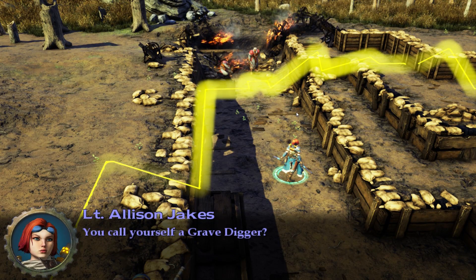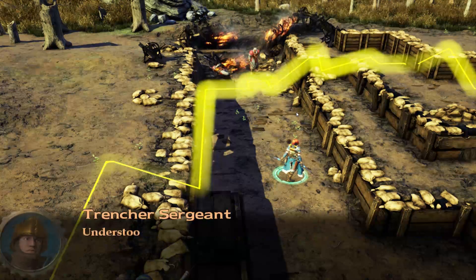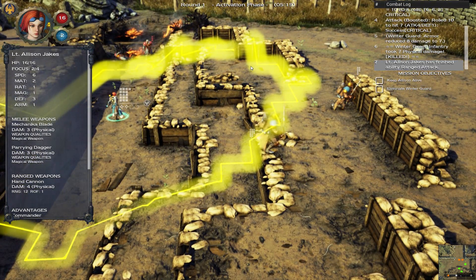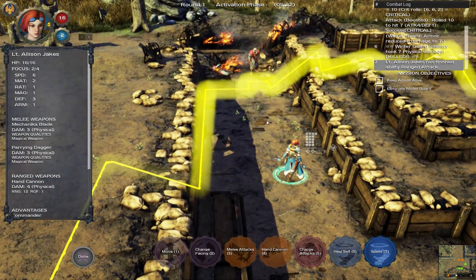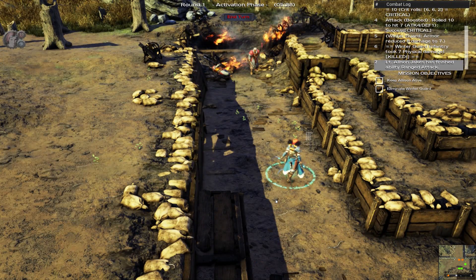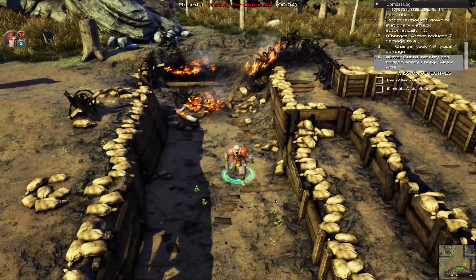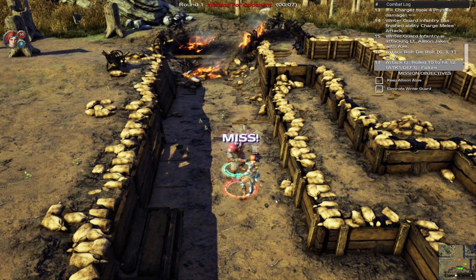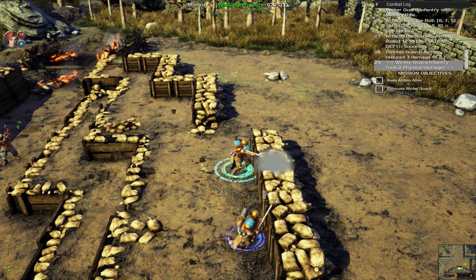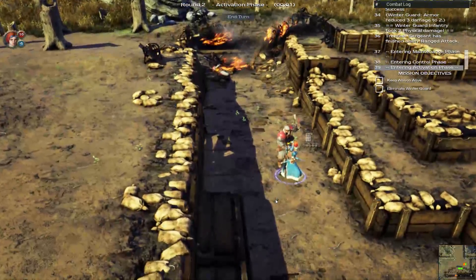7 damage — he's toast. I don't have control of those other soldiers yet because this is the tutorial, so he's going to run forward while I'm left back here to deal with this guy. My turn is essentially over, so I'll go ahead and end it. My warjack up there is being attacked because he's not powered up and I haven't been able to get up there to reactivate him yet.